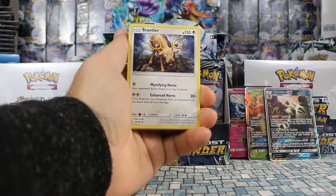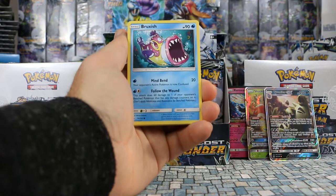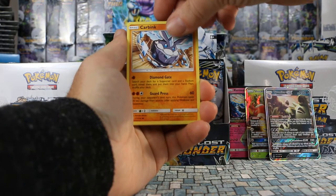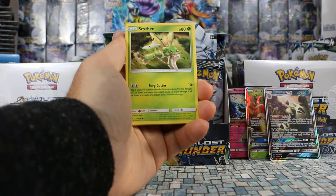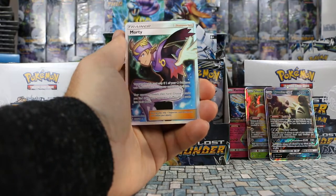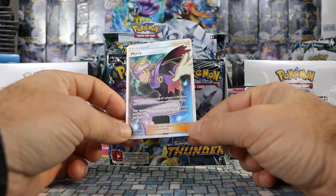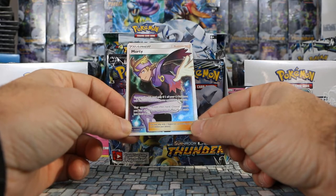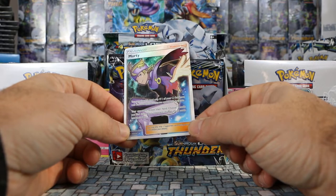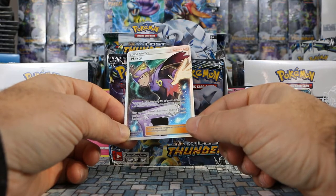Pack eight: Fire Energy, Stantler, Quilava, Girafarig, Bruxish, Larvitar, Carbink, Chikorita. Phantump is our reverse. Our rare is — wow — we got our first full art, Morty full art supporter! You can play this card only if your Psychic Pokemon was knocked out during your opponent's last turn. Your opponent reveals their hand, you choose two cards and your opponent shuffles those cards into their deck. Really neat looking card.